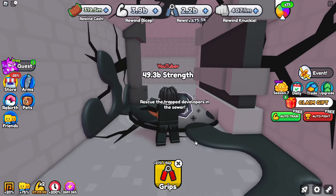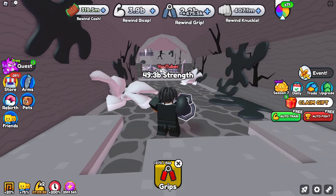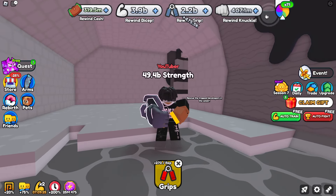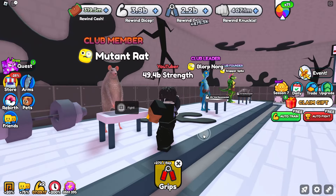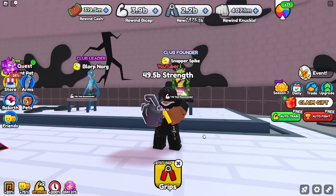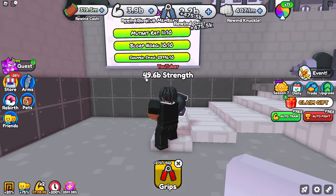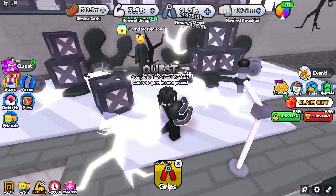Inside you'll find three sets of pillars requiring 200 million, 300 million, and 400 million rewind knuckles. Once you break through, you'll see the mutant rat, blorp norg, and the snapper spike. Snapper spike gives a nice amount of cash. The to-do list is to beat all the club members: mutant rat, blorp norg, and snapper spike. I've beaten the snapper spike 23,996 times - the game actually tracks that.